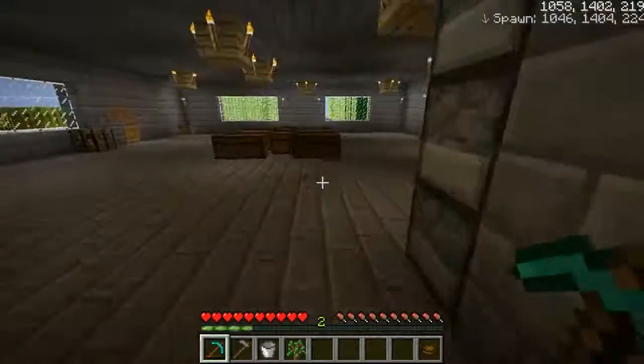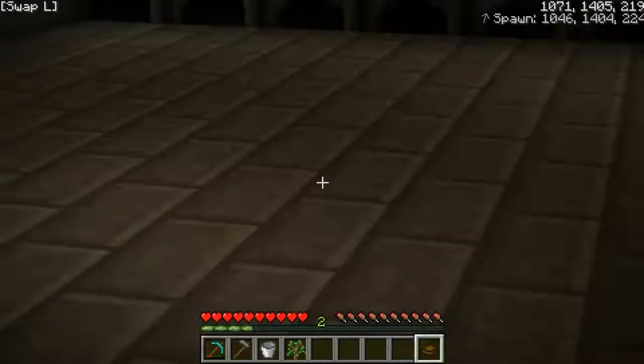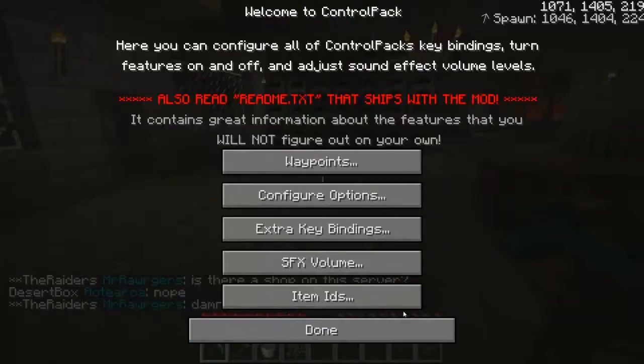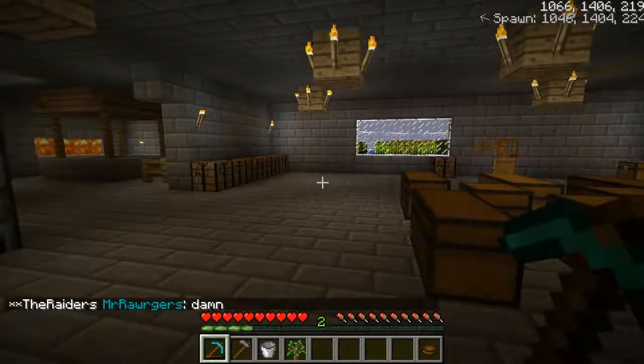I've just pressed F there — just one click for sprinting. There are key bindings including Mining Mode, Button 3, Look Behind, Chat Location. That there is looking behind mode.